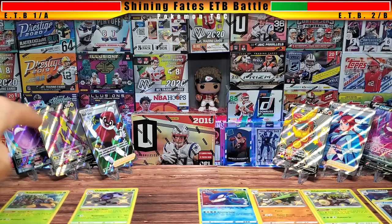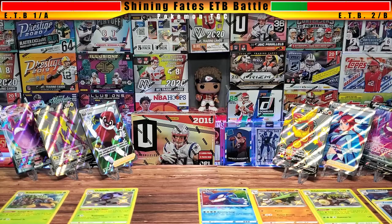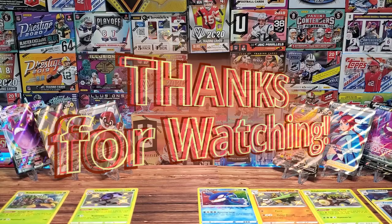Box two had an Amazing Rare, two shinies, and two holos. Box one had one shiny and one holo. This box had around seven or eight hits; the other had five — ten packs each, so they won't always balance out. Box B, box number two, is the big winner today! I'm going a little long so let's wrap it up. As always, thank you so much for stopping by — take care!